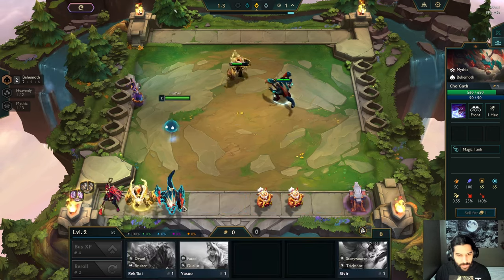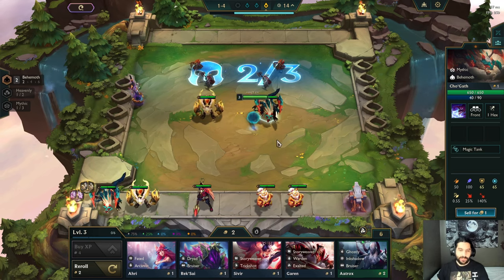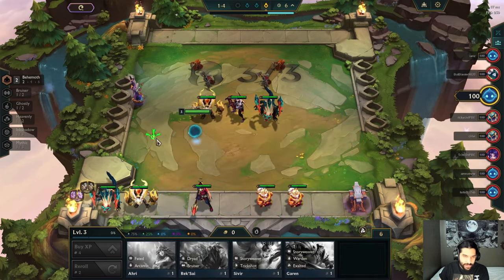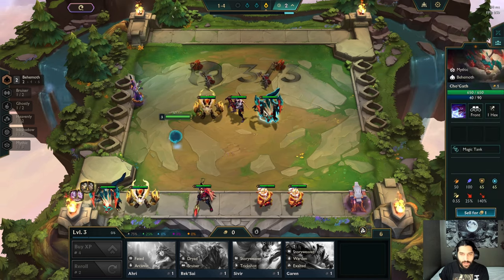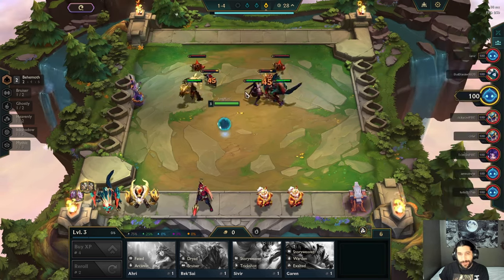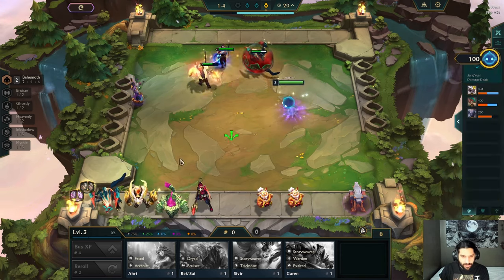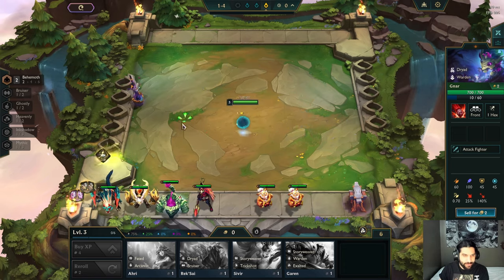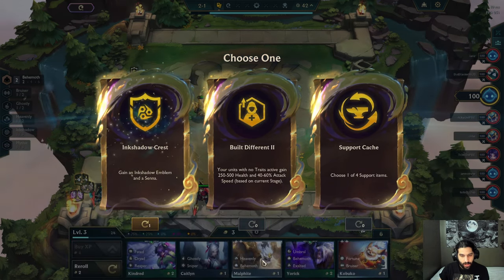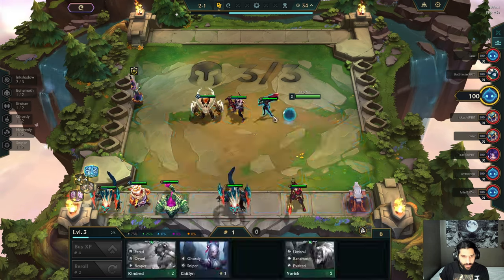Bruiser, bruiser, behemoth, ink shadow. Nothing that I need in my shop at this point. Maybe if I decide to go ink shadow I will need him for sure. Most of you are magic, it seems, but not all of you. Another warden — that's kind of useless to me right now. All right, if you insist, I will partake in taking this and playing a little bit of ink shadow.